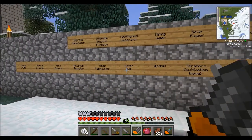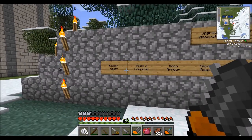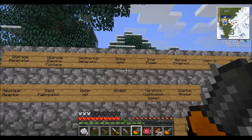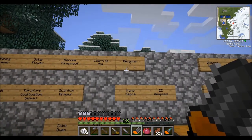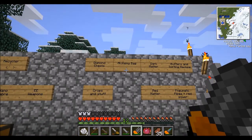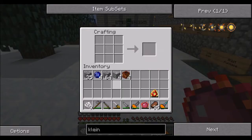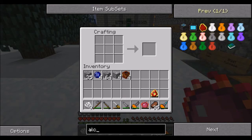We can look at the weapons afterwards — the quantum armor, mass fabricator, nuclear nano armor, build a computer, ender stuff. We can upgrade those solar flowers; we need a few more items, we'll probably do that soon though. So I think the next thing to do is to make the alchemy bag. Shut up, chainsaw! The alchemy bag — it's like the alchemical chest I suppose, but you just...